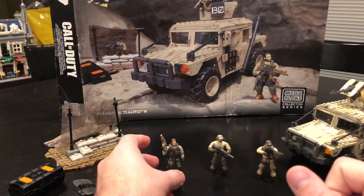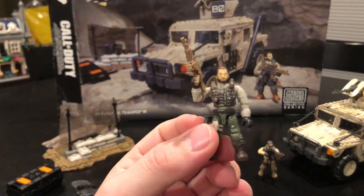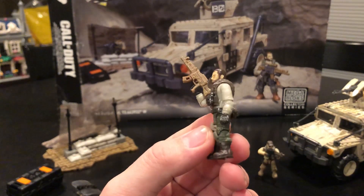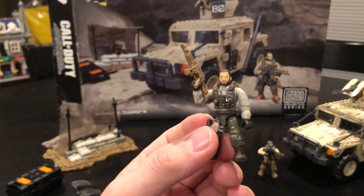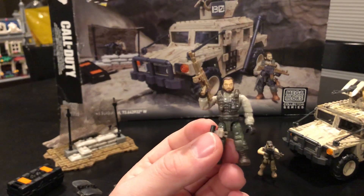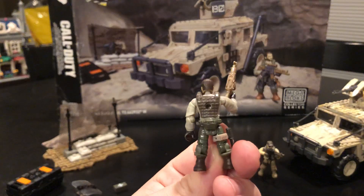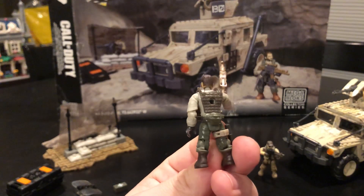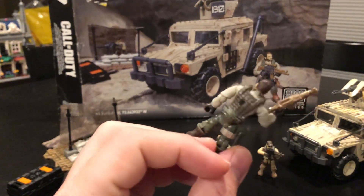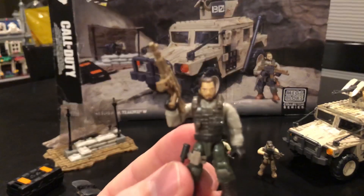First up for figures is Captain Alex Mason from Black Ops 1 and 2. He's sporting standard fatigues — a grayish-tan upper torso shirt, green pants with brown boots, one of the older-style vests, and what looks like a dump pouch or fanny pack in the back. He's holding an AK-47.